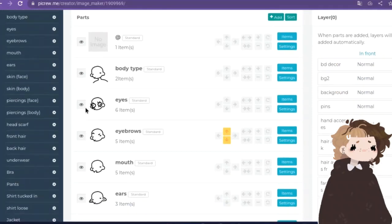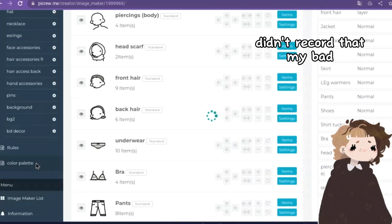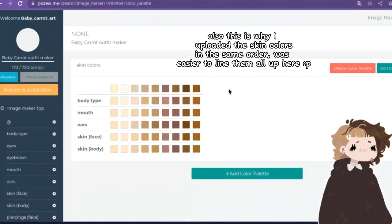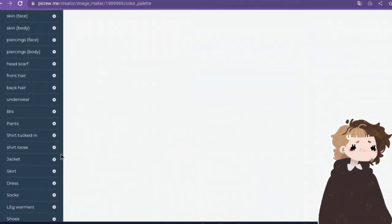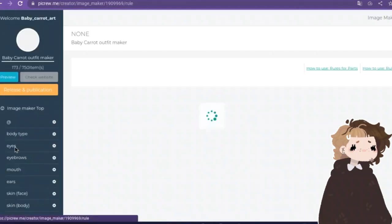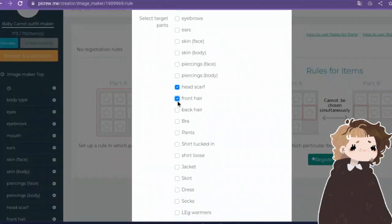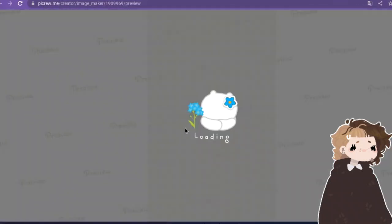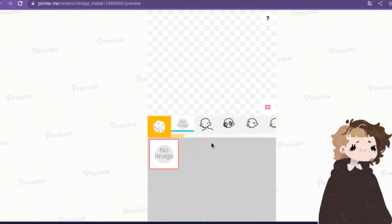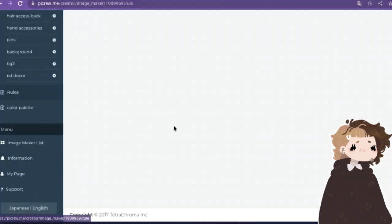And now for some last touches. First, I set up a color palette for all body parts — basically, it means that if you change the color of one body part, they all change color. Another problem I have is that some items are clearly not meant to be used together: half of the clothes cannot be used with one of the body types, or hijabs cannot be used with hair, and it's annoying to go back and fix it manually while playing. So I scroll down and click on rules.